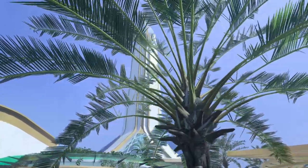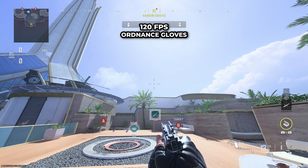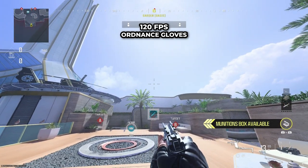Hey everyone, DeadEpic here and welcome to the 6-star tutorial for Modern Warfare 3. For the first one, this is a spawn spot. You're going to push into this corner just off of spawn and you're going to need ordnance gloves for most of these spots. Do check the top middle.